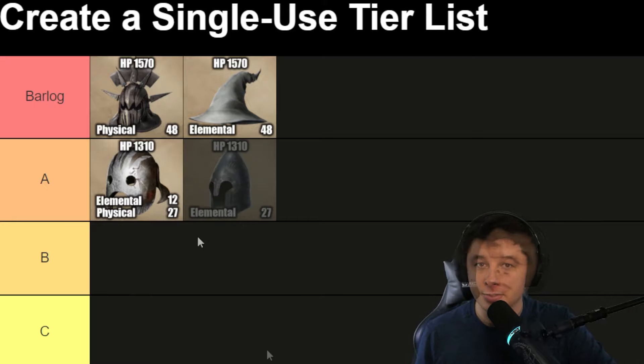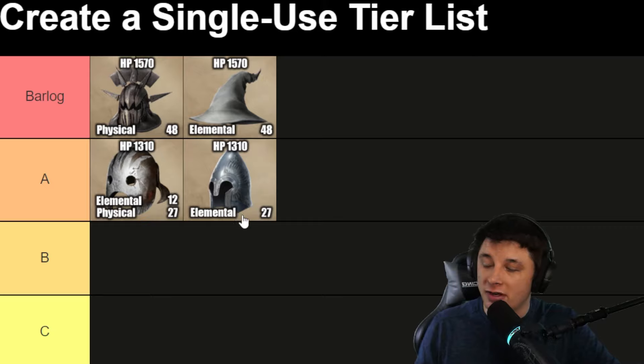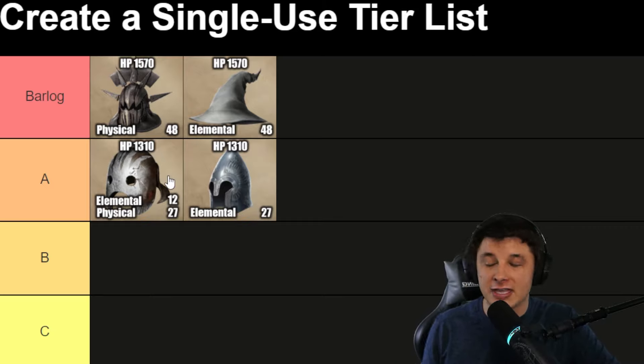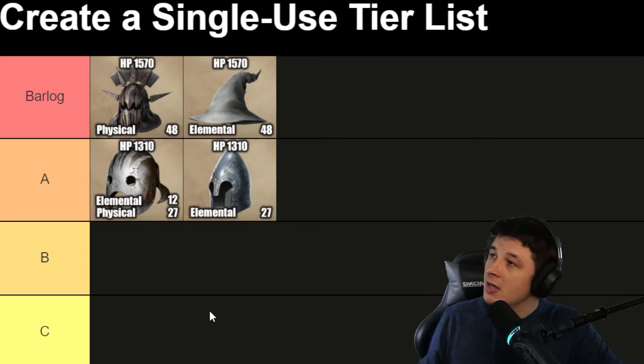Next up is the Swan Helmet, the second highest focus item in the game. It has focus of 27 with HP of 1310. So there's a clear pattern: the top items have 48 on their main stat, and second place comes in at 27. The Berserker's Gaze does have some focus as well, but I wouldn't personally use it on a focus damage commander — these are the top two in each category respectively.